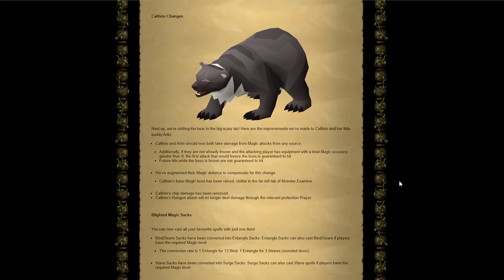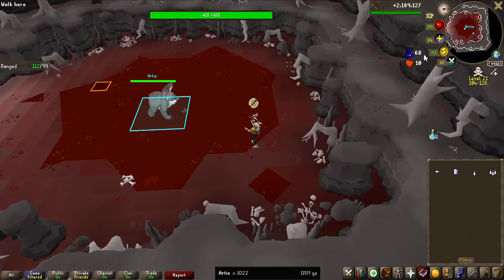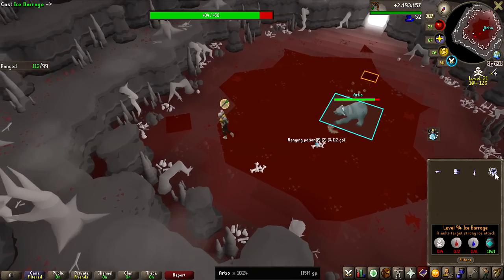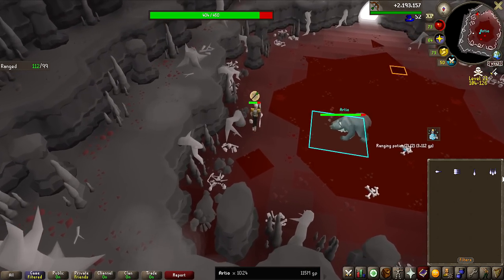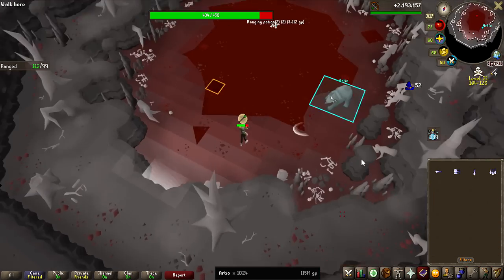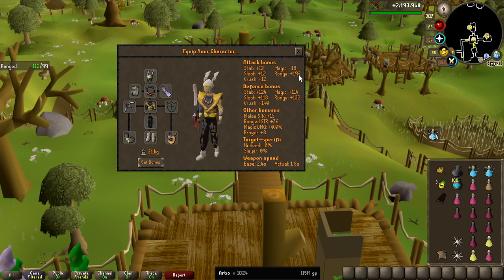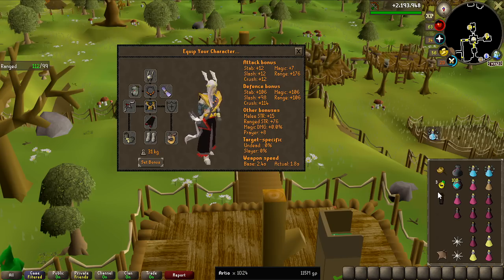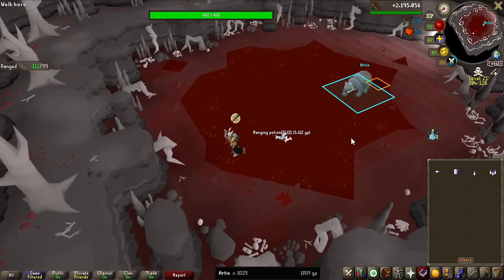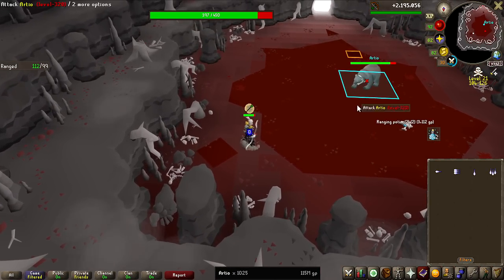Let's see if our freezes now deal actual damage. And that is an XP drop — yeah, it does. 7 damage. They have definitely made it way harder to freeze the boss if you do not have magic gear on, so I don't know how much of a magic gear switch I have to bring. I'm missing every single freeze — this was definitely not the case before. As it turns out, as long as your magic attack is not negative, you will land every single freeze. So this is now my new setup — let's see if the freeze lands every single time.